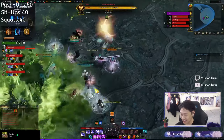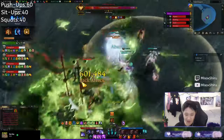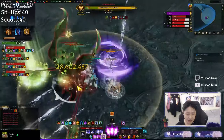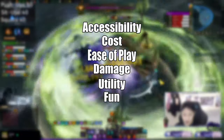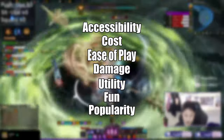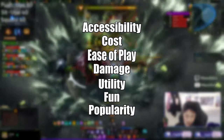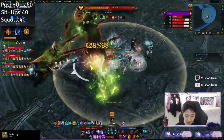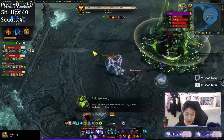Hey guys, welcome to another episode of my video series where I will be going over hopefully every single class and their engravings, giving them all an average rating out of five based on a couple criteria. These criteria are accessibility, cost, ease of play, damage, utility, fun, and popularity. At the end of the video I will give an overall score to the class based on all these criteria so that you can make a decision on whether or not this class is for you. Given that fun and popularity are a bit subjective in terms of their value, I will give one overall score that includes them and one that doesn't.